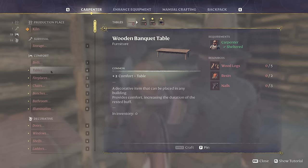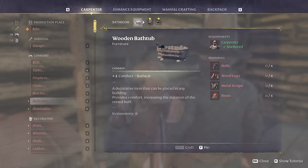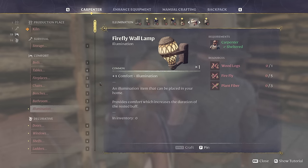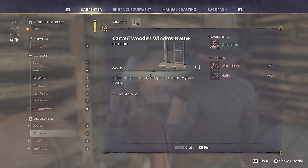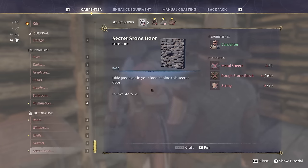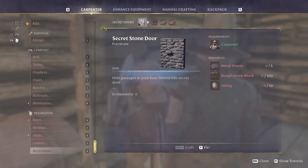We have new beds, tables, fireplaces, chairs, benches, bathroom — so many options! A firefly wall lamp, a ton of new doors — polished wood door, carved wood door. New types of windows, new shelves, ladders — come on Valheim, you've got a competitor for adding ladders to the game. And secret doors — trap doors, wall doors that no one would know is there. Another awesome thing for multiplayer, making mazes and little quests for your friends. This game — I really can't wait. I am so happy with that.